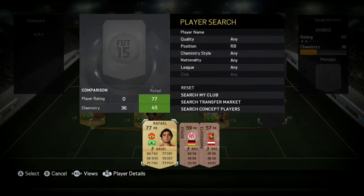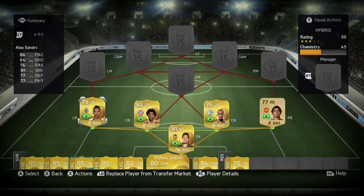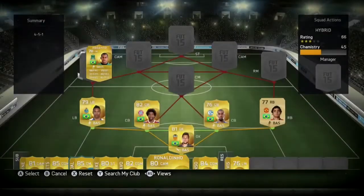Left back we have Rafael, 650 coins — he's a beast. And then left back we also have Alexandro, that's 800 coins, absolute beast down the line.